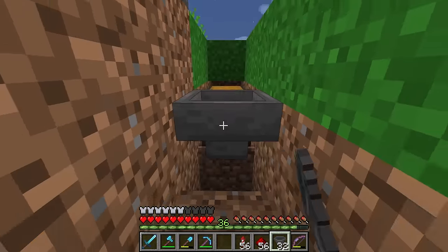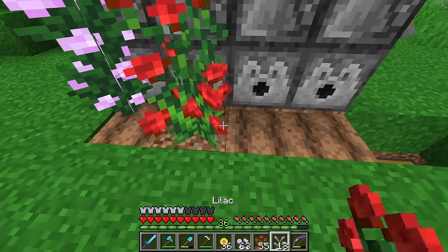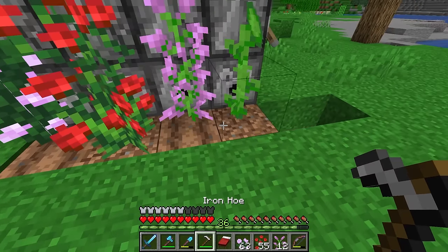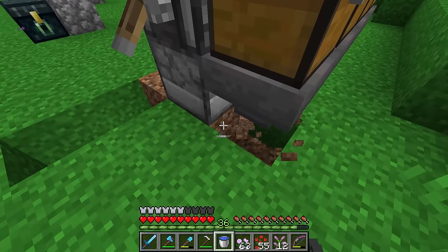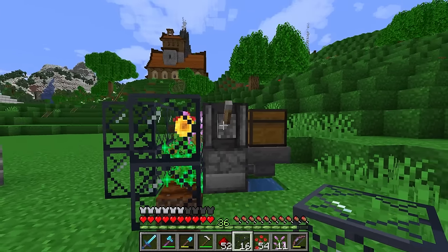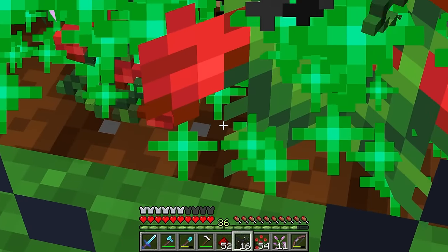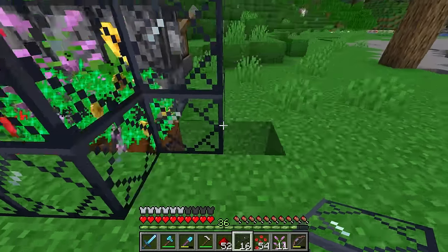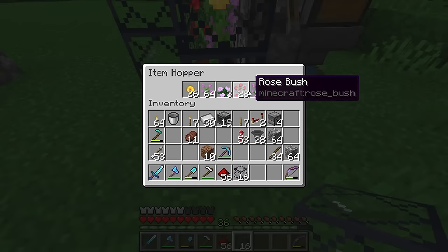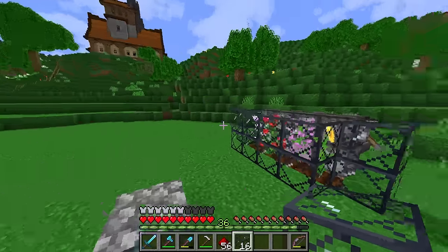If I just surround this thing in some glass, we can still access the chest — wait, I need a water source here. Let's chuck it back here. Now we can surround this thing in some glass, just like that. Please work. Yes! We're only getting some flowers — maybe the hoppers are just getting backed up because this thing's making so many items. But you know what, I'm going to call that a working farm. We'll get a little build around this thing — I want to make a few little outhouse farmhouse kind of buildings, probably something similar to what we have over at the fishing dock.